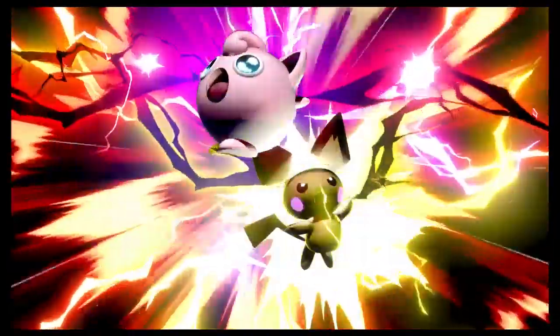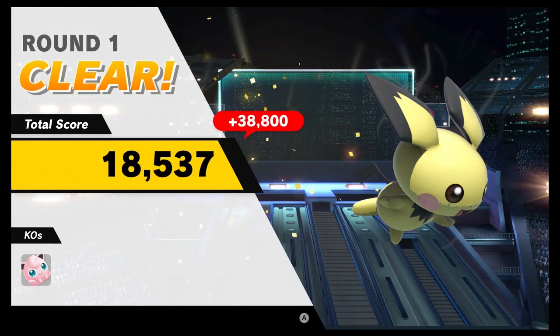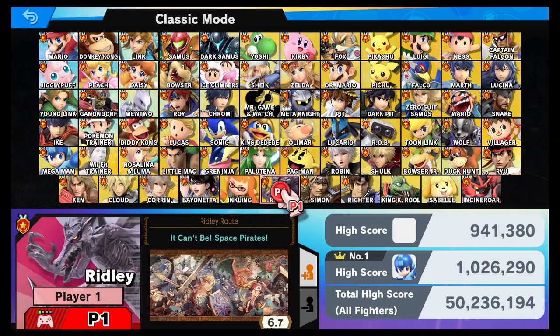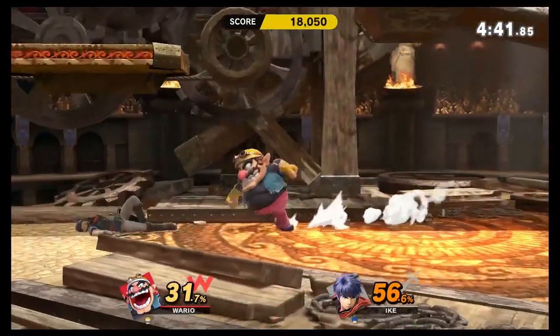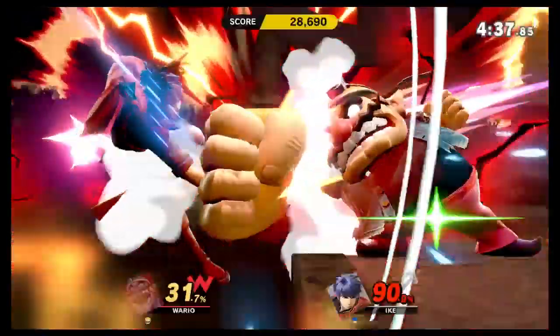Super Smash Bros. Ultimate brings new characters, stages, and everything that was included in the past entries into one package. Thanks to an easily accessible control scheme and so many popular characters to choose from, Super Smash Bros. Ultimate is one of the most friendly games to pick up and play while also delivering a deeply competitive experience that rivals some of the best fighting games.